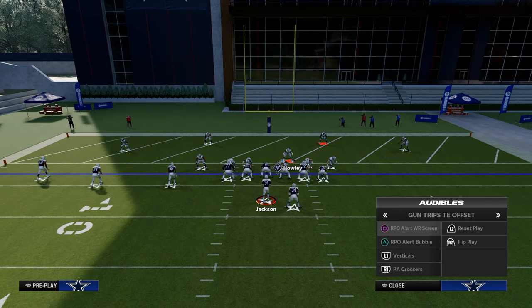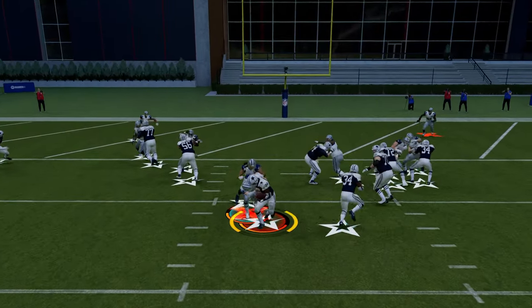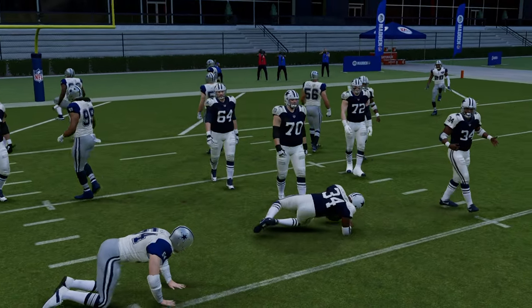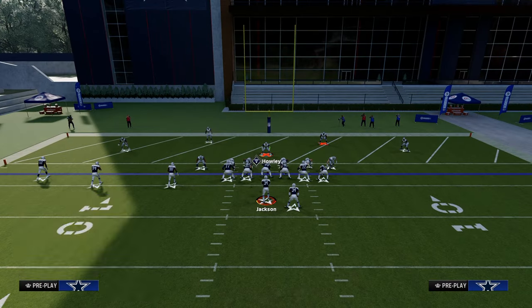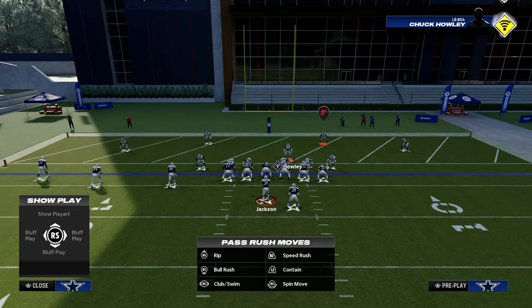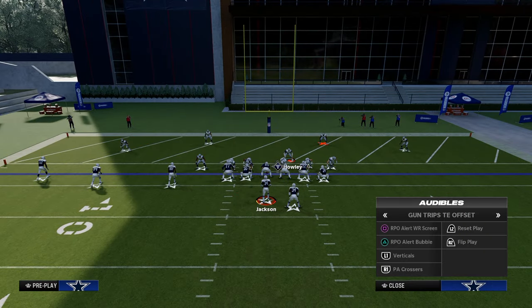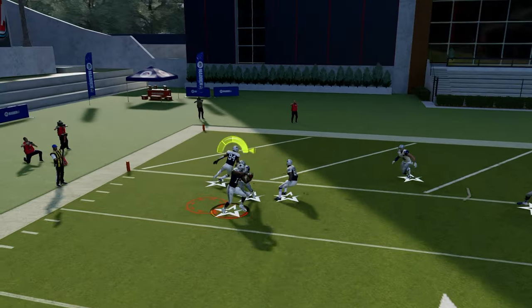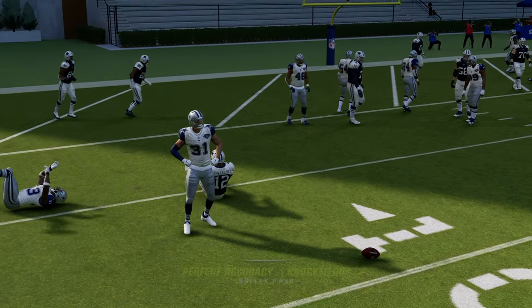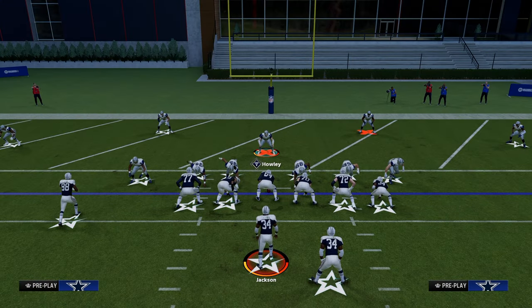First, let's go over the standard RPO screen that everybody wants to use in the red zone. If they run the ball, we're going to be able to shoot the run with our user. Because we shaded outside, our user is responsible for the tackle box — from tackle to tackle in the middle area of the field. We don't want to chase anything across the sideline. If they throw the RPO screen to the left, that flat zone KO or mid zone KO is typically going to knock that out.